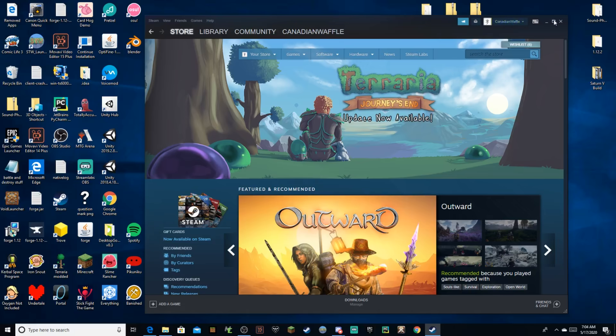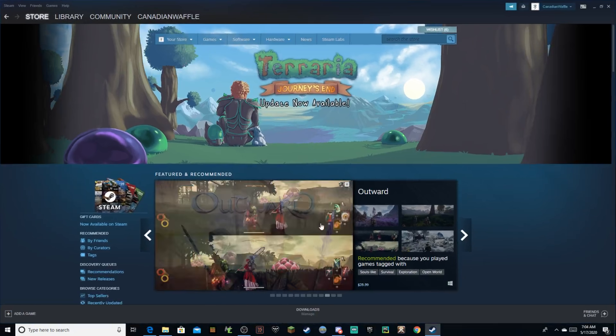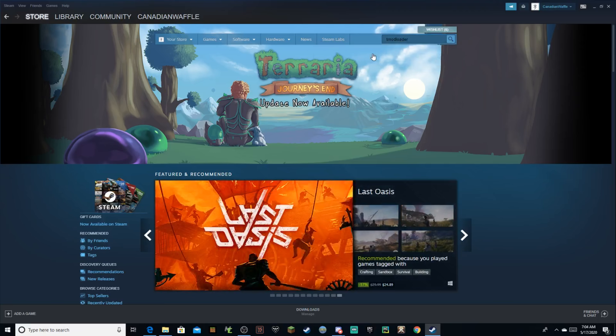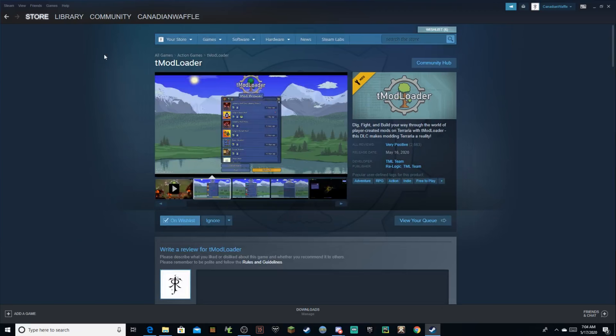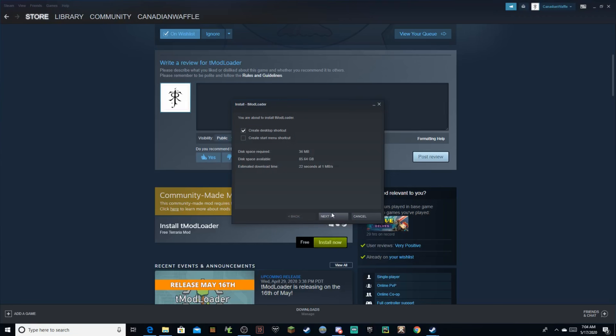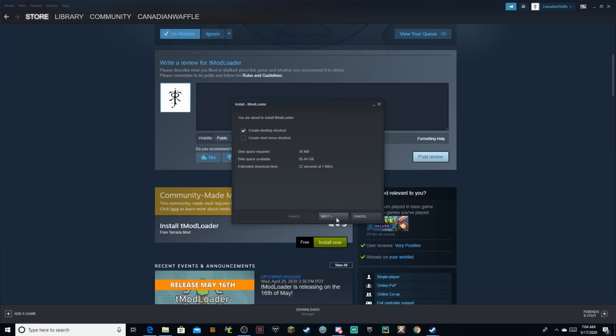Now hopping over here, what we want to do is go to Steam, as you can see. Then we want to simply search up tModLoader. I have not yet downloaded tModLoader — I've saved it just for this. What you want to do here is go down and just click Install Now. It is free DLC for Terraria, so just go ahead and get that done.